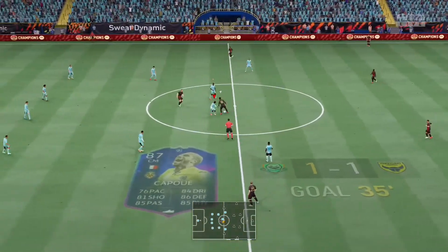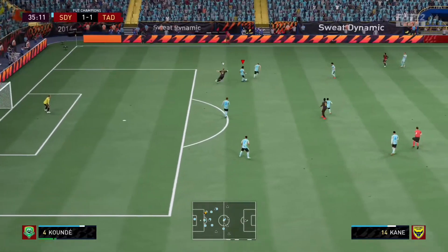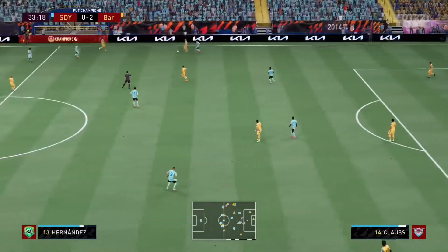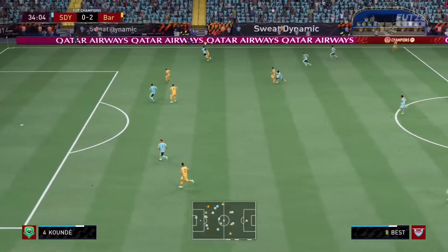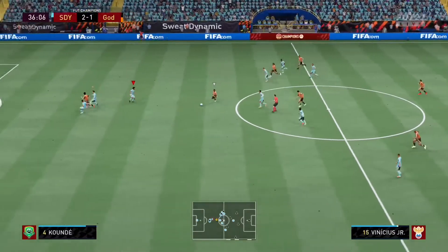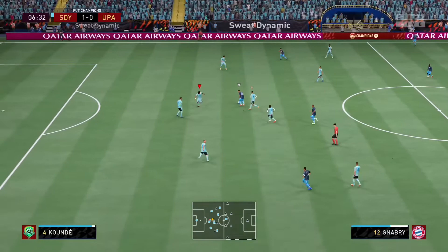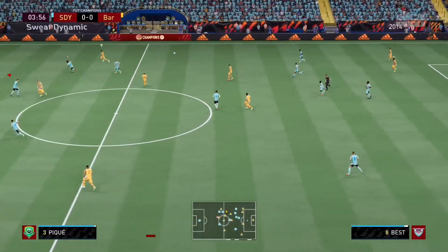I'm sure you guys have used a Koundé card — that fluid movement is something very unique about him. He's also got 98 reactions, which is literally perfect. I would describe him as an auto defender — he's very good at anticipating, and there are a lot of instances where he jumped the attacker in front of him. His general reading of the play and his ability to pick out passes, combined with the 91 interceptions, is definitely my favorite thing about him defensively. Even if you're not usering him, he has really good animations where he covers space and closes angles down.